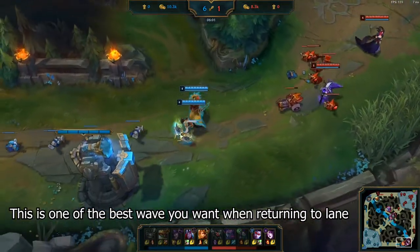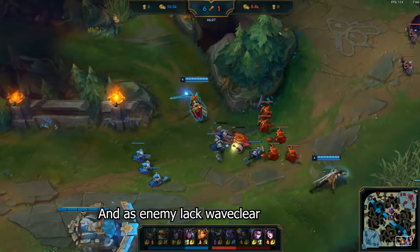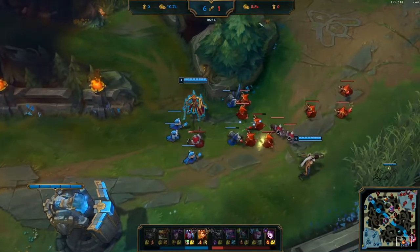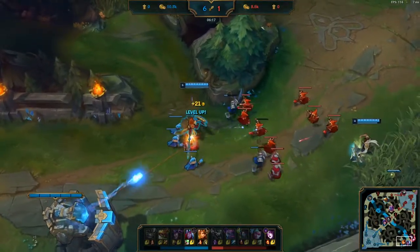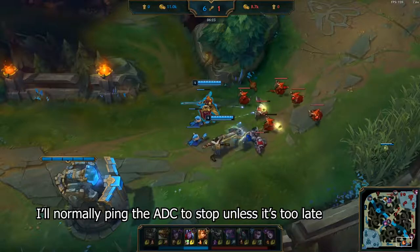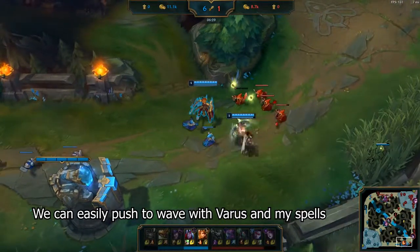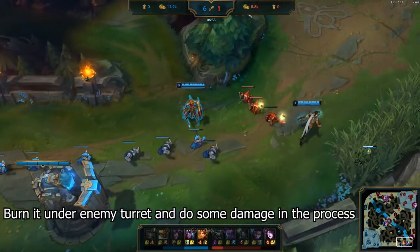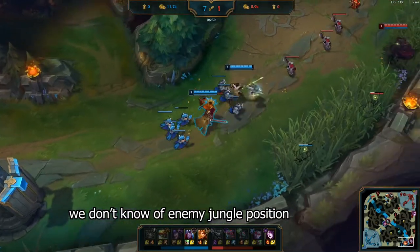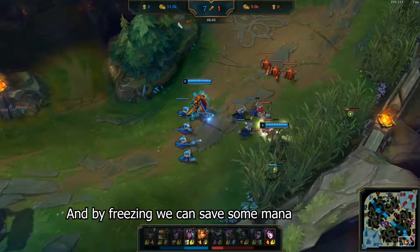This is one of the best minion waves you'll want to see when the ADC and you return to lane. It's in the uncomfortable zone, and as the enemy lacked waveclear, it is up to us to decide whether to freeze or siege. But Varus starts waveclearing. I would normally ping the ADC to stop unless it's too late. Varus's call isn't wrong either — we can easily push this wave with Varus and my spells, burn it under the enemy turret, and do some damage in the process. Vayne is probably recalling, so this is a viable option. Whereas the reason to freeze is that we don't know the enemy jungle's position, so a gank with this bot duo is possible, and by freezing we can also save some mana.